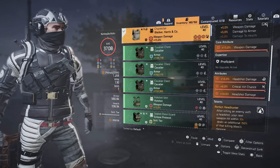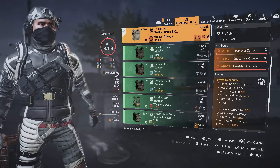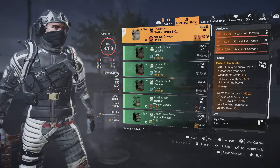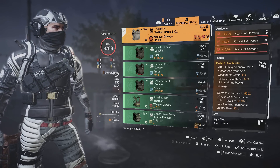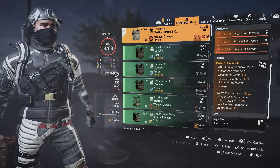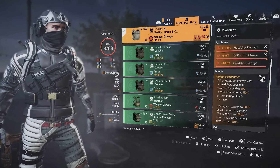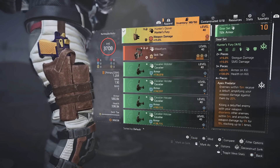On the chest we have weapon damage, weapon headshot damage, crit chance, and headshot damage. If you don't want crit chance you could put weapon handling there, but ideally a little crit chance and crit damage doesn't hurt. Perfect Headhunter is what you want — after killing an enemy with a headshot, your next weapon hit within 30 seconds deals an additional 150% of the killing blow's damage. Damage is capped at 800% of your weapon's damage, raised to 1250% if your headshot damage is greater than 150%, and it will be.